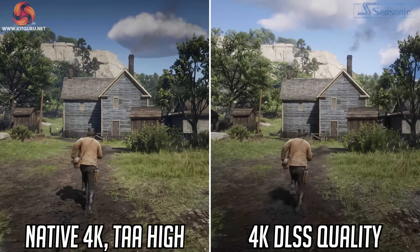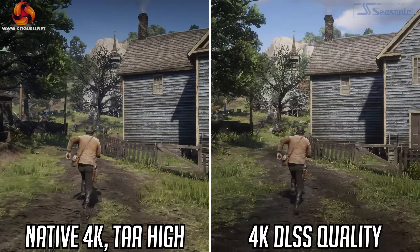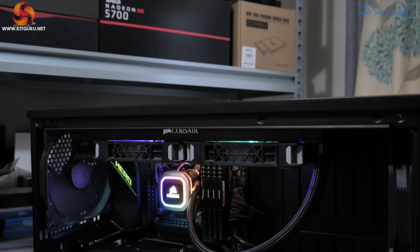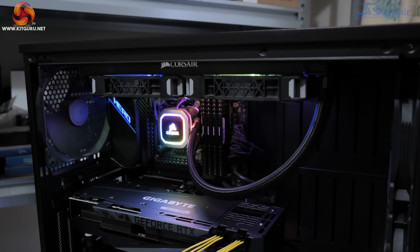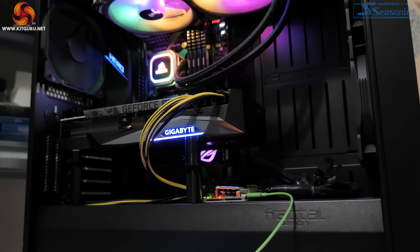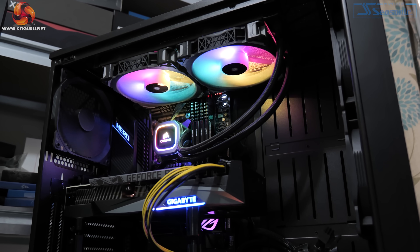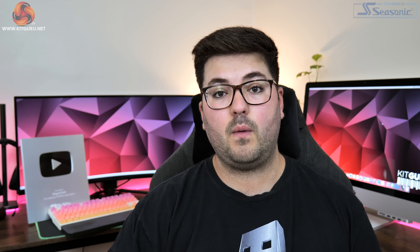As a quick note, DLSS is version 2.2.10.0 for Red Dead 2, and all of our testing was done on our regular GPU test system provided by PC Specialist. This is built around the Intel i9-10900K overclocked to 5.1GHz on all cores, paired with the ASUS ROG Maximus 12 Hero motherboard with 32GB of Corsair Vengeance DDR4 memory clocked at 3600MHz. We also used Nvidia's latest driver, 471.11.